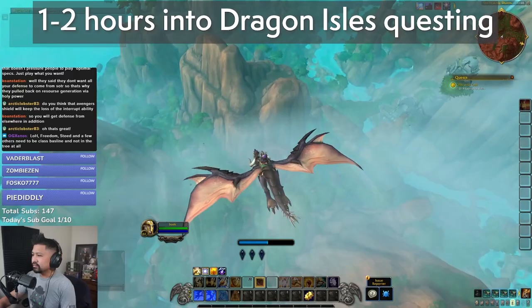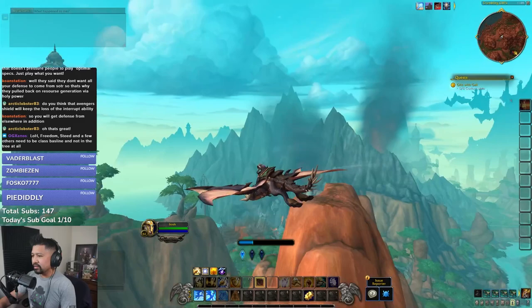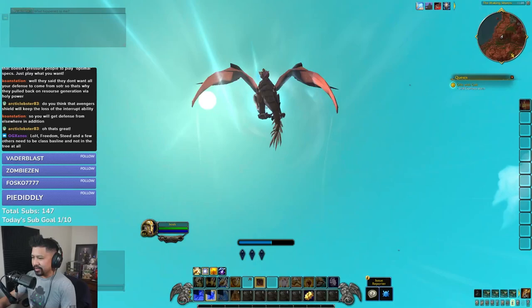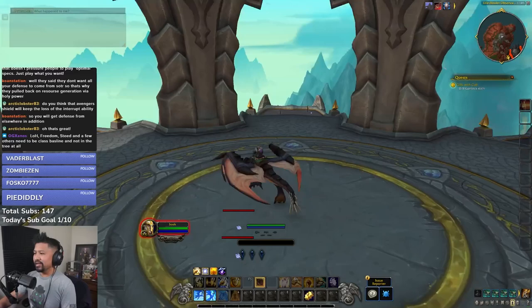At the moment, dragonriding starts off with 3 Vigor — that's the energy you use to gain height and increase speed with a forward push. You also go through a tutorial of how to ride your dragon, then take a tour of the amenities available, including customization and, most importantly, training. After that, you're left to your own devices. You can continue questing, check out the dragonracing courses dotted throughout the zones, or develop your dragonriding further.